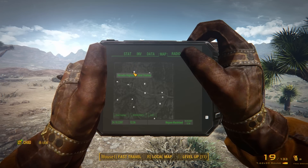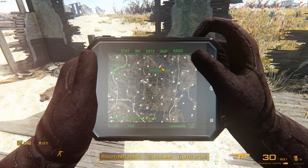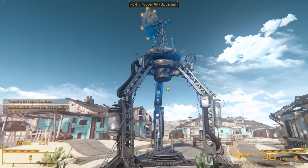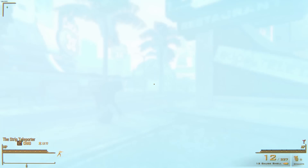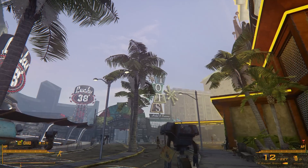Currently, only a corner of the map is available, from the Highway Patrol Station to the Mojave Outpost and up to Nipton. But you can also access the Vegas Strip after completing a short quest. To start the quest, you'll have to travel to an unmarked location just south of Listening Post Bravo. From there, you'll find instructions to build a teleporter to the Mojave Wasteland. Then you're supposed to track down a radio signal located in Nipton. After that, you'll obtain an upgrade to the teleporter which will allow you to teleport to the Strip. The initial note mentioned that there are several other teleporters in the Mojave, so as more portions of the map are completed, we'll have more areas to teleport to.